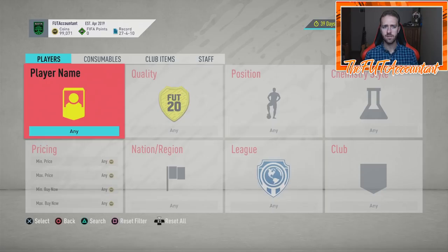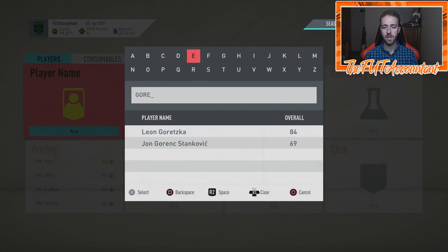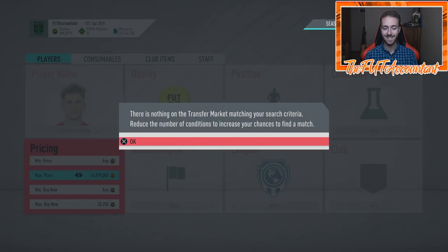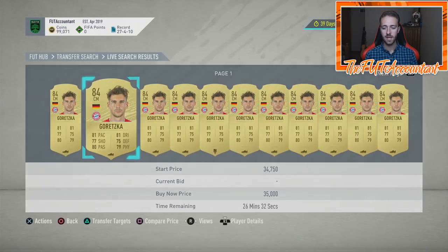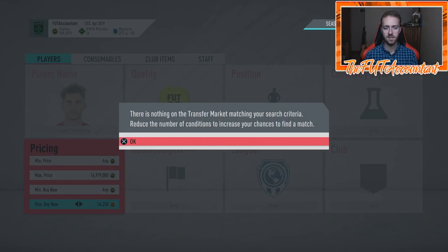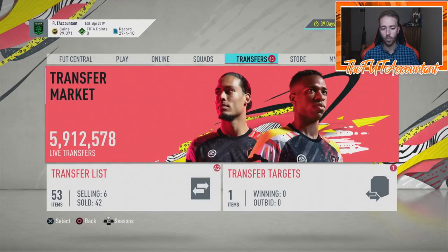But some of those 83s and 84s — like a Lucas, like a Goretzka — I see those guys rising up this week. I know a lot of people are ready to get cards out of their club that they invested in from Friday. Looks like Goretzka is going up a little bit — he was 30k last night, now about 35,000 coins. Look for this stuff to continue increasing throughout the week with the influx of rewards on Thursday.